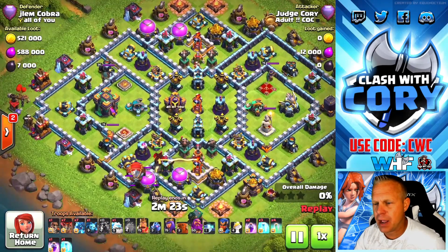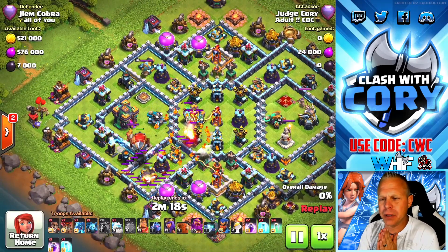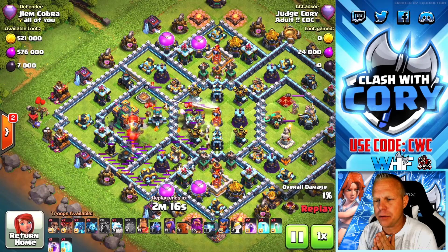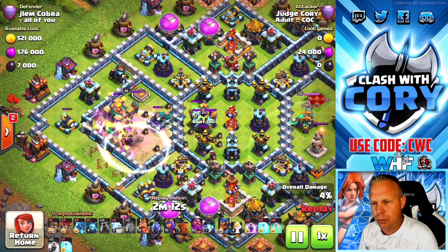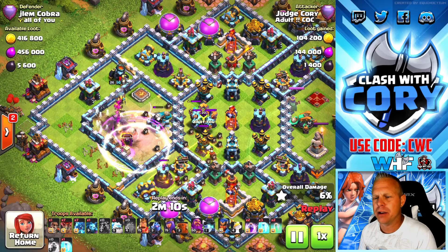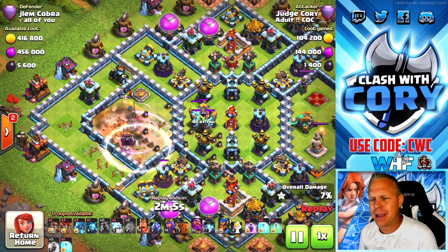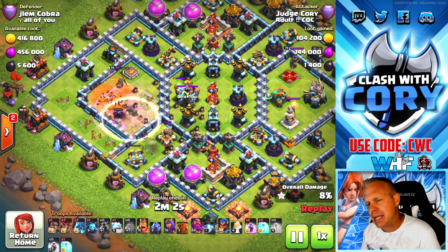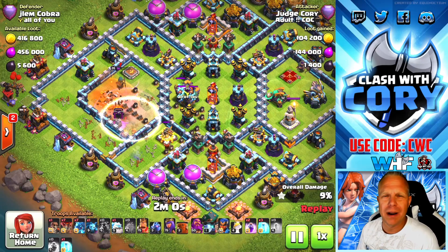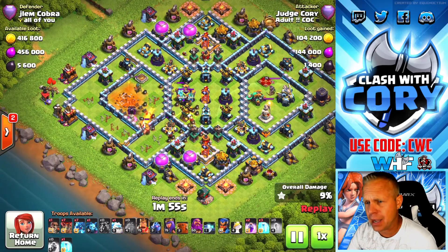First step in this attack is going to be to look for some good blizzard value. We're going to use the hound out in front to tank for the blimp. You only really have to bring the hound if you need it for blimp tanking — other than that you don't need it in front of the electro dragons unless it's something you really want to do. If you're in legends league and already have it cooked, use the hound to tank for the e-dragons, but if I'm in war and don't need it for blizzard value, I'd bring another electro dragon instead.